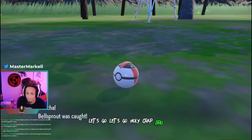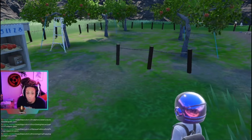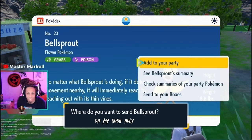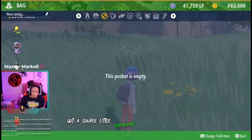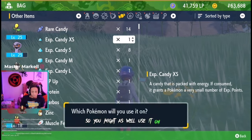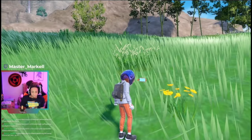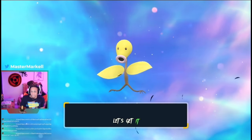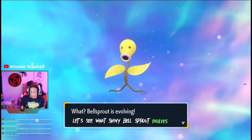Holy crap, that is awesome, look at it! We got a couple little experience candies we can use, so we might as well use them on it — and that was just what we needed for it to evolve! Let's get it, let's see what shiny Bellsprout evolves into!